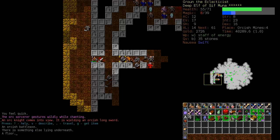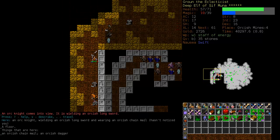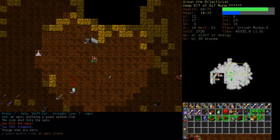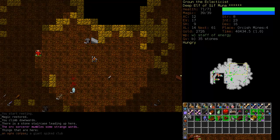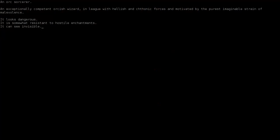I'm not sure if that guy damaged that orc knight. Let's just get out of here — when they start summoning demons, there's absolutely no sense in fighting them off. Iron shot the ogre and up we go. Can we eat the ogre? Yes, we can. Just as we cut it up, a demon and an orc sorcerer appear — an exceptionally competent orcish wizard, in league with hellish and chaotic forces, motivated by the purest imaginable strain of malevolence.